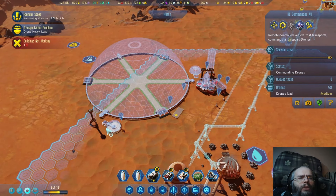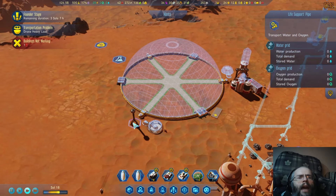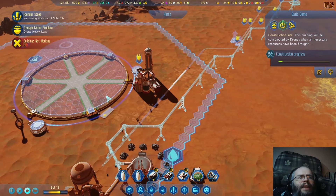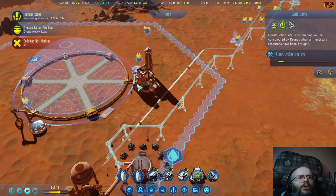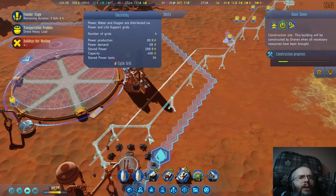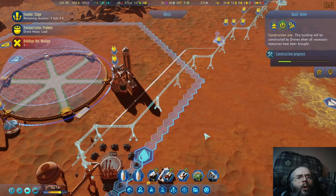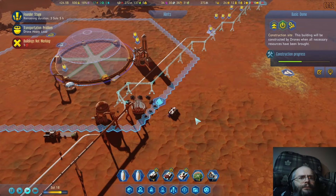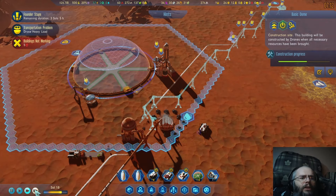We do also have this prefab dome, so we're going to build that. It does have some moisture vaporizers in it which will help, but it doesn't seem to have power. So I'm not entirely sure that's going to help, and I don't know if we have enough power here to govern all this, or if I'm going to have to put in some more infrastructure, but we shall wait and see.